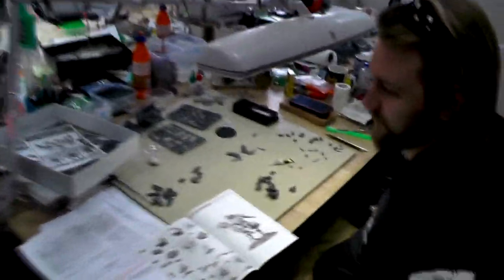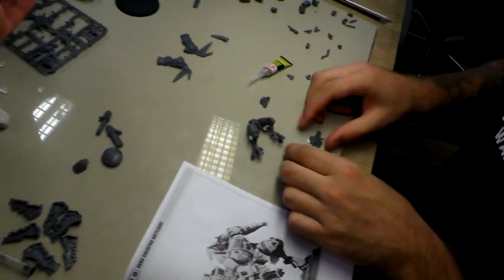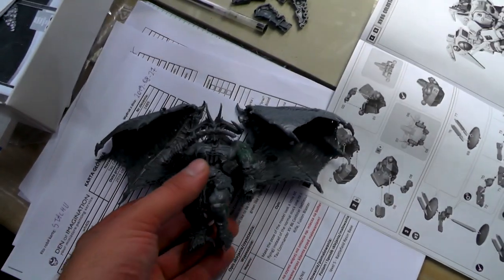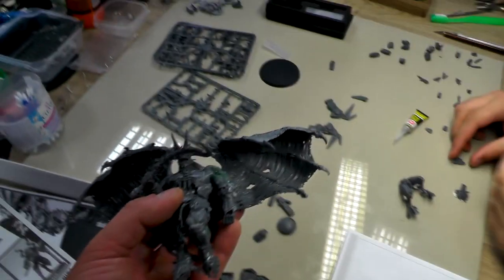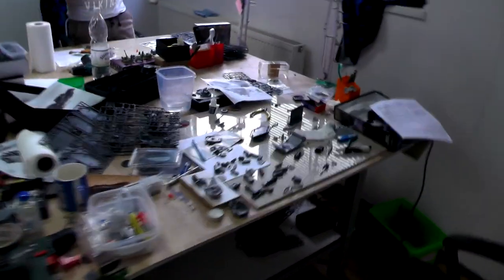Let's go to the assembly area. We have some Tau over here. We have an almost-defeated Bloodthirster — he's going to be slain by Sanguinius, in his last two seconds of life before he's impaled by a huge spear. He's going to be part of the big diorama that I'll show you in a moment.